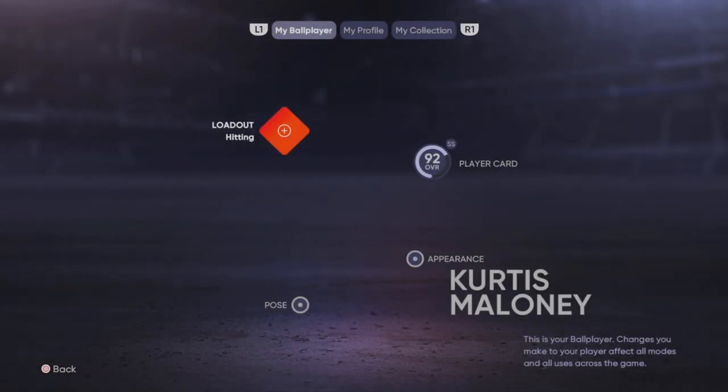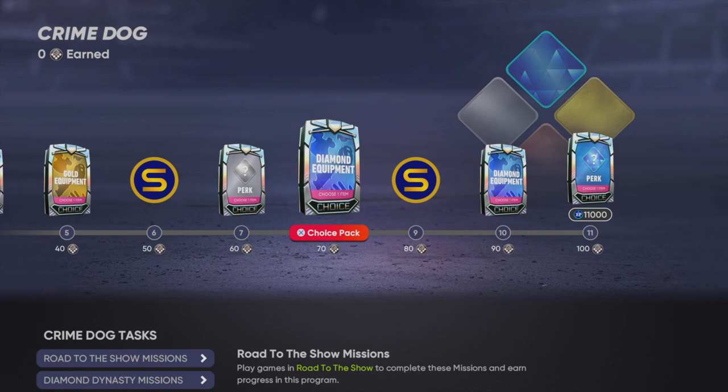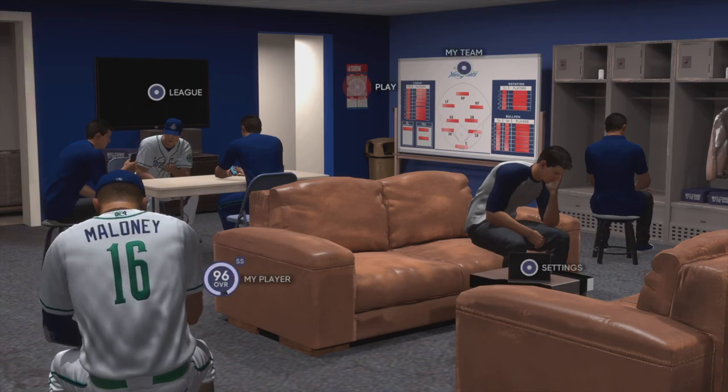You want to make sure you have your correct archetype. I'm working on Crime Dog right now, actually. Look — I'm at zero and I need to get all these missions done. This glitch is you're just going to sim the game. That's simple. You're going to watch me sim the game right here.